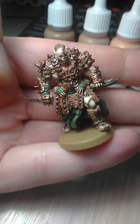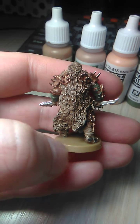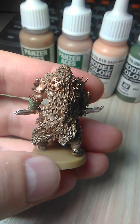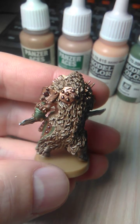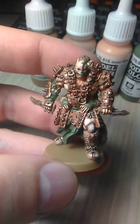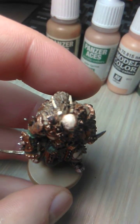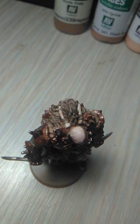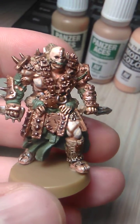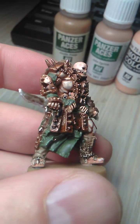This guy has some creepy hands from his coat. I added his armor with Balthazar Gold, shaded it, and did the tips of the armor with silver — also washed it. Some greens for the undercoat, it's a ball gag with green, some bones in the back here like ribcage bones, with his skin very pale.